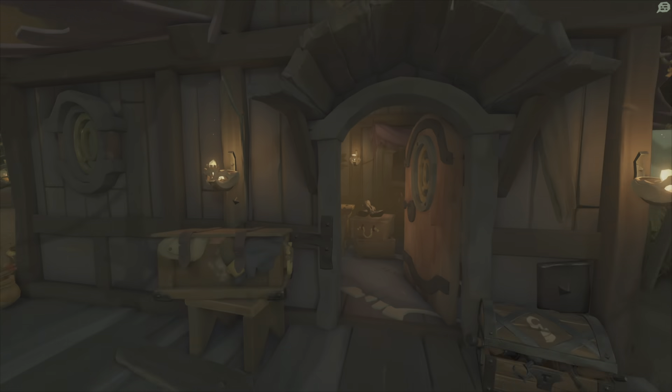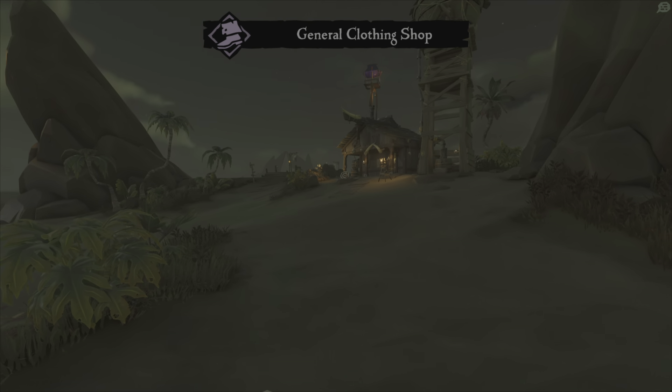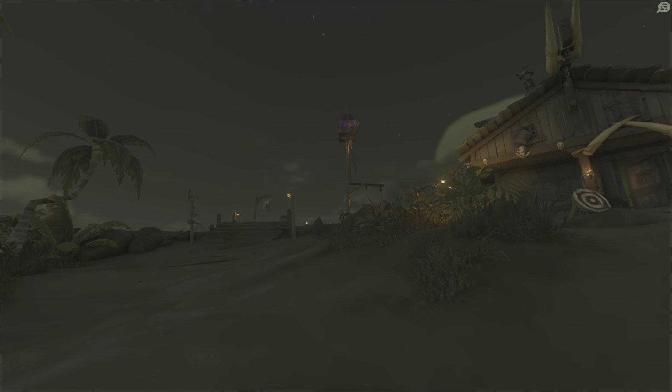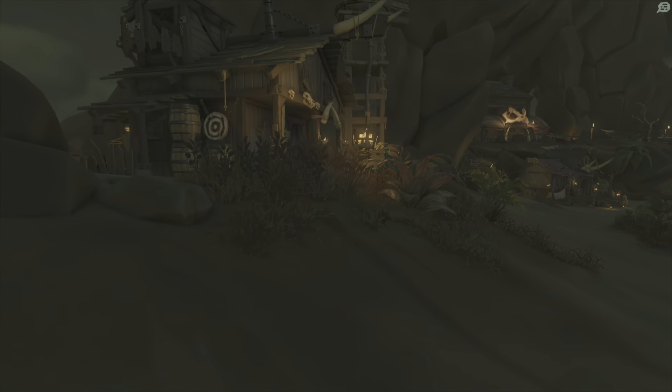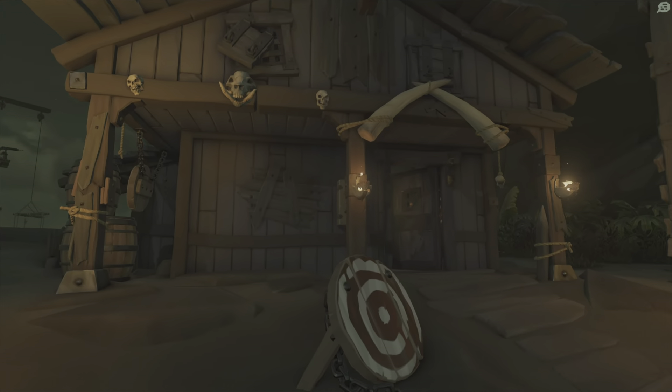Over here you have the clothing shop, and on the other side of the island is the Sovereigns. If you're coming from here, the Sovereigns you can sell anything to if you own your own ship. And then you also have your gunsmith right here, right by the Sovereigns.